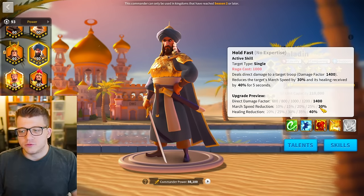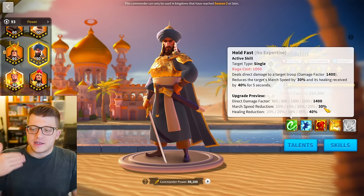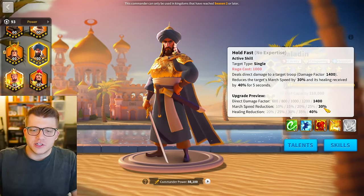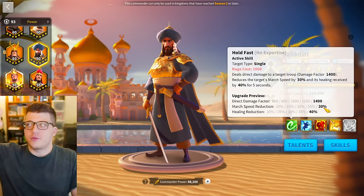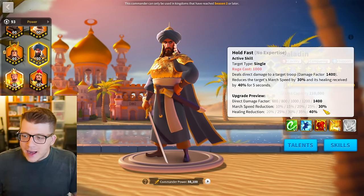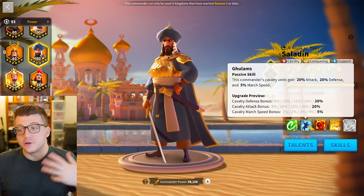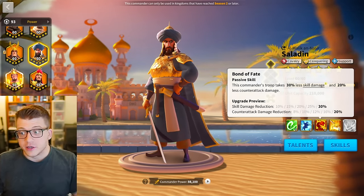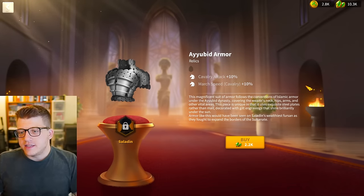The reason I'm focusing on healing reduction is because there are so many march speed reductions in the game already that if the next cavalry commander scaled off march speed reduction, we'd probably just pair him with one of the better march speed reduction commanders like Huo. Scaling off healing reduction specifically could be something really good and unique that moves the needle for Saladin.